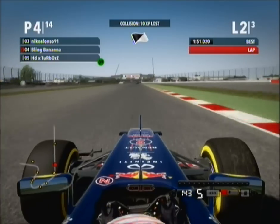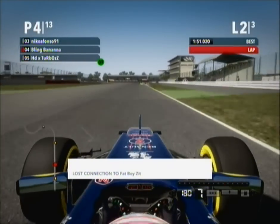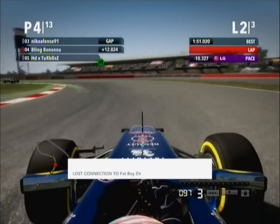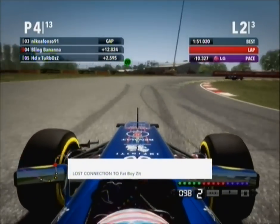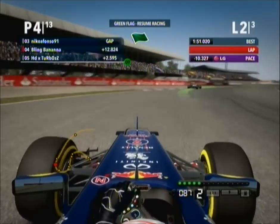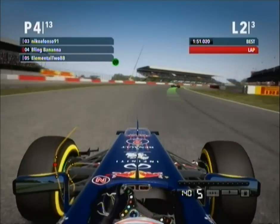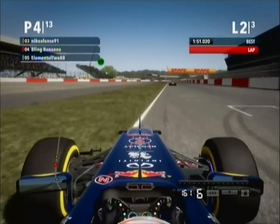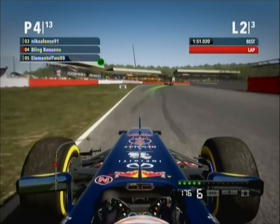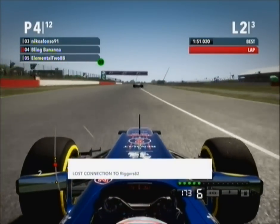We lost connection to someone there and they're up in 4th. The car in front is supposedly 12 seconds ahead but you can clearly see them right there — that's not 12 seconds in front, so that's quite weird. Now there's a green flag but there was no accident, so I don't know where that came from. Look at this corner — he's following the racing line perfectly.